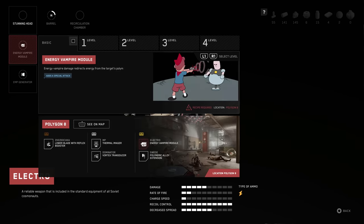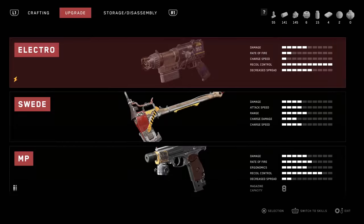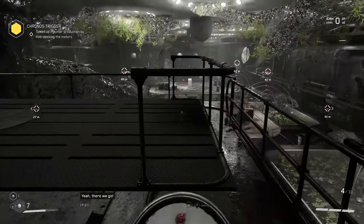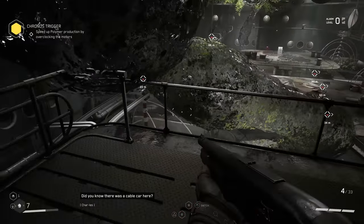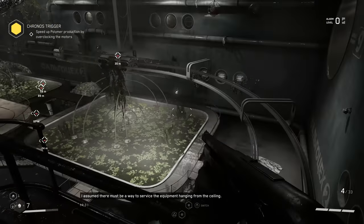The EMP - I could install this, but I'm low on the resources. We'll have to try this later on. There we go - did you know there was a cable car here? I assume there must be a way to service the equipment hanging from the ceiling. We're moving. We're gonna be fighting flying stuff here in a minute, I have a feeling.